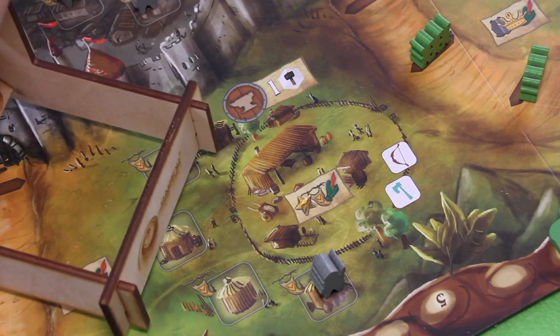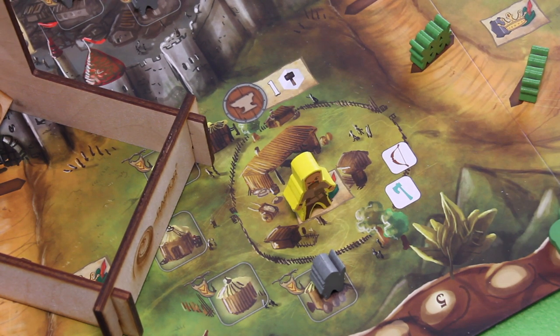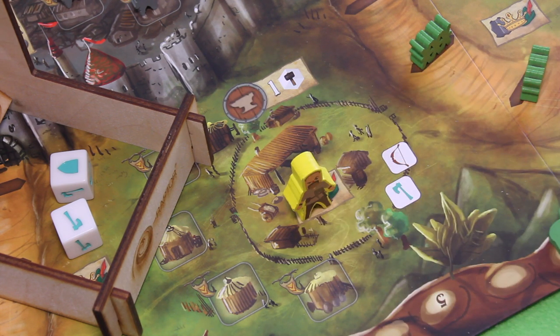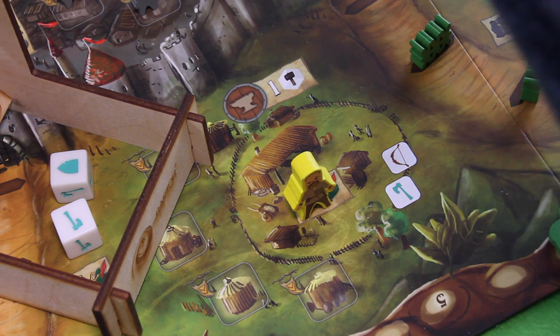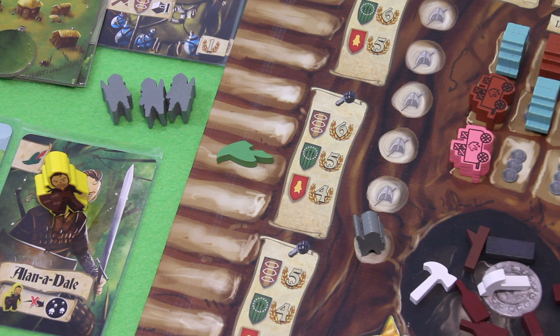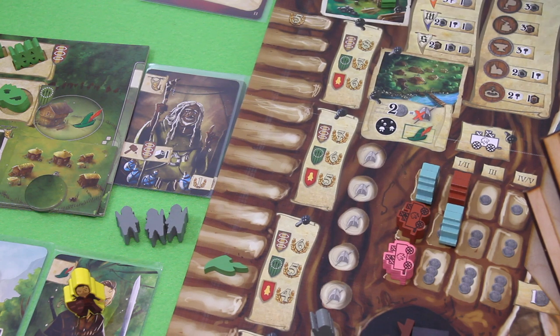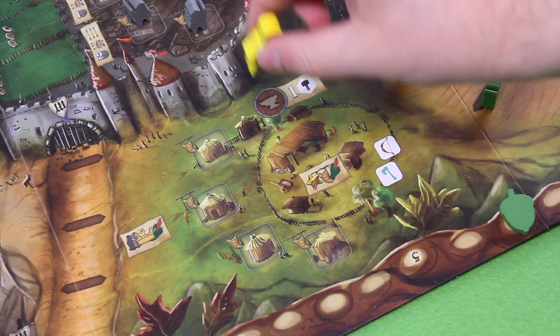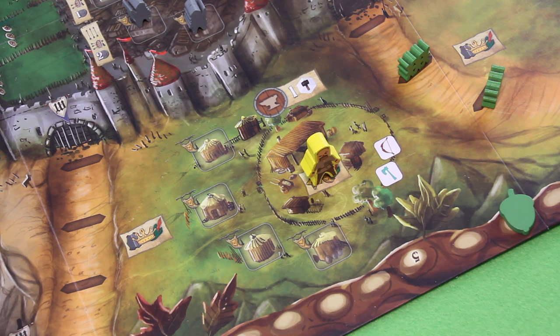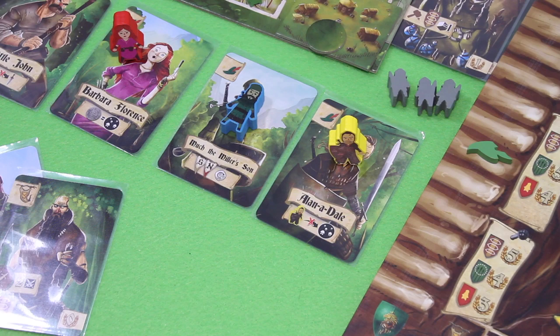I'll move Little John down and roll two dice to try to capture this guard — a close roll but successful! That's our third guard captured, and because it was the last guard from this location I get the location reward. I also get another movement on the reputation track. If I make it all the way up the reputation track I'll score five more points at the end of the game.